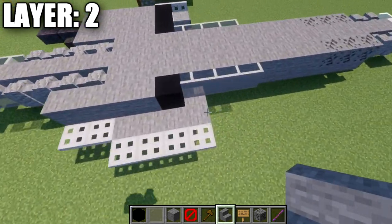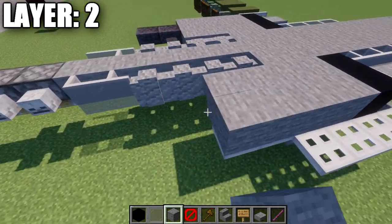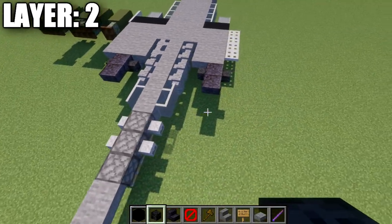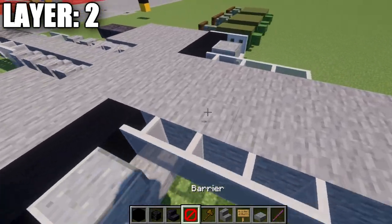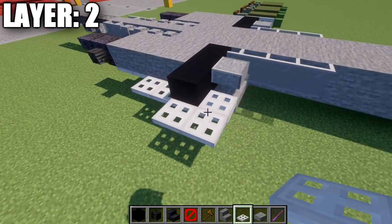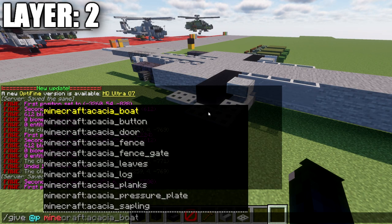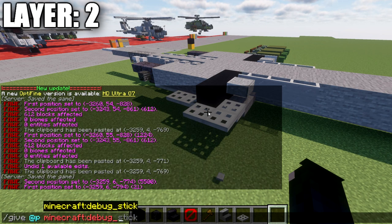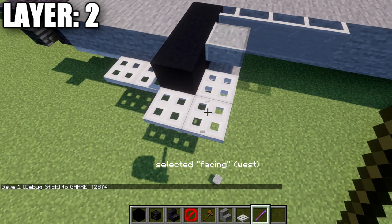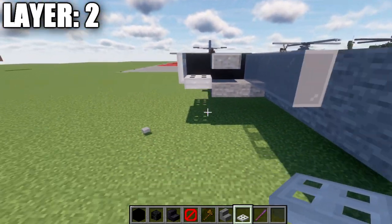The next row is a polished andesite top slab coming off this glass pane, a black concrete block behind it, and four stone blocks back. Place a polished black stone upside-down stair, a polished black stone top slab, and a wither skeleton skull on both sides of that upside-down stair. Then a black concrete block to the side and an iron trapdoor on top. To the side of the iron trapdoor and black concrete block, place two iron trapdoors. On Java, use the debug stick — type /give @p minecraft:debug_stick — left-click the iron trapdoors until you get 'open: false', then right-click to open them flat against the side of the blocks.